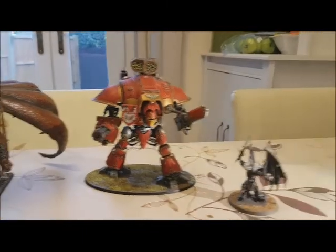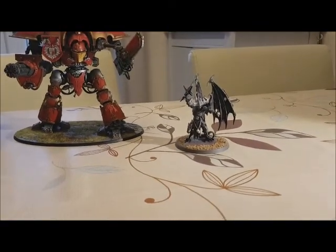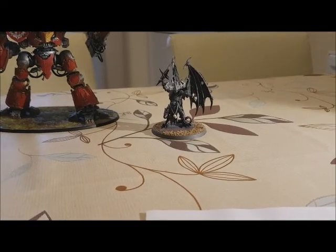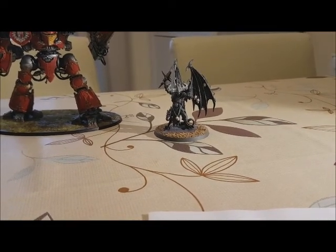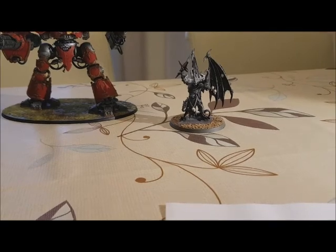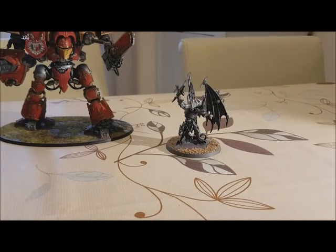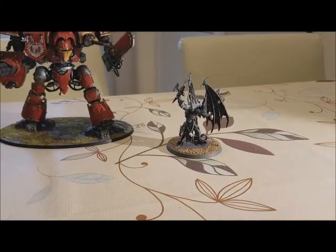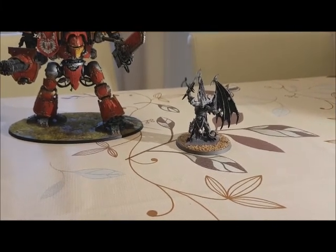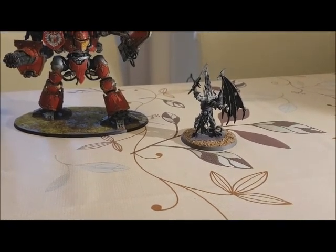And then we have Belakor. Belakor is in the army for a few reasons. One, because once I started down the road of using 3 giant models, I wanted to go as minimum-modelled as possible. Belakor is better than a normal Daemon Prince — he gets to cast 2 powers a turn and is much better in close combat. He's got 6 attacks hitting on 2s, rerolling 1s. His sword is strength 7, AP minus 5, flat damage 3. He's faster than a normal Daemon Prince, has a 4-up save and 5-up invulnerable, but gets to reroll any failed saves.